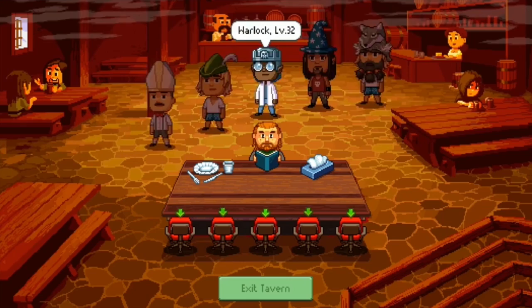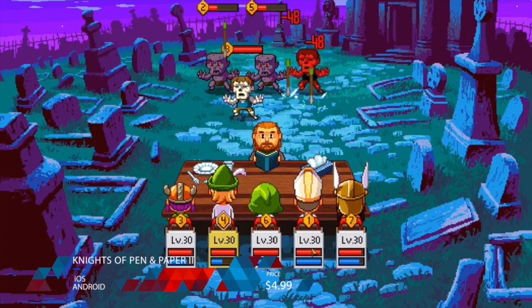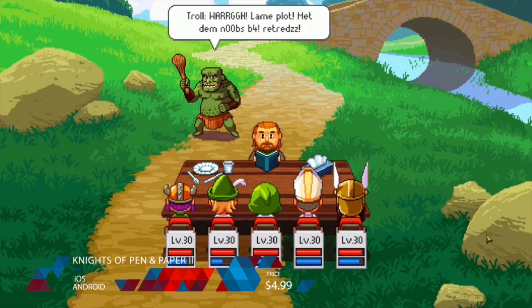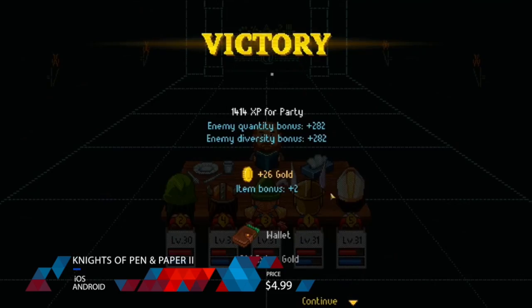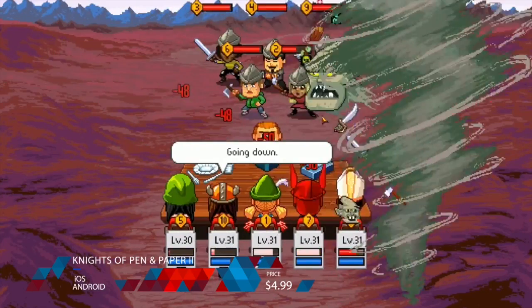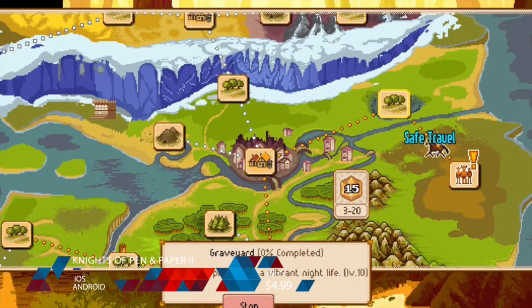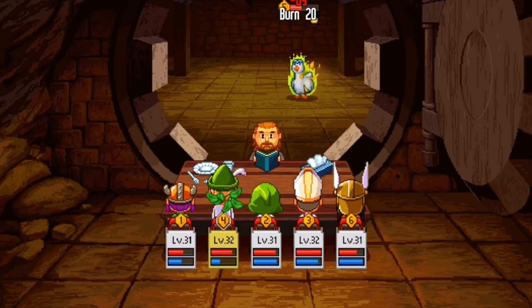And number 1: Knights of Pen and Paper 2. Billed as a turn-based, retro-style, pixel-art adventure full of danger, intrigue, and semi-appropriate cultural references, Knights of Pen and Paper 2 brings you a tabletop RPG experience in which you must assemble both the characters and the challenges that they will face. It is incredibly open-ended, and it is the kind of game you might be interested in if you like Dungeons & Dragons and pixel art — which, who doesn't?